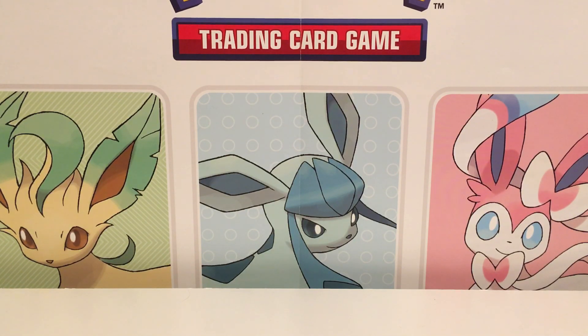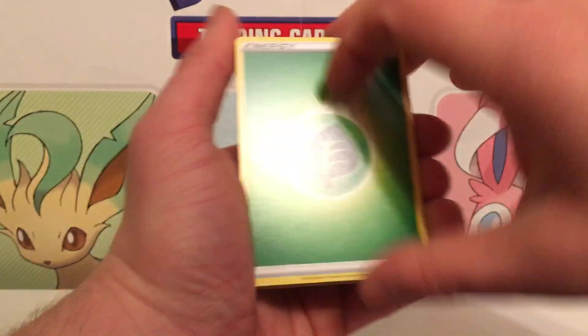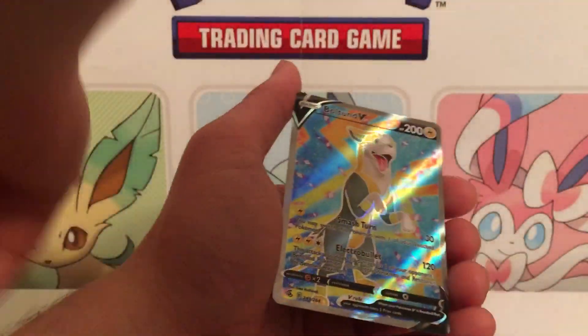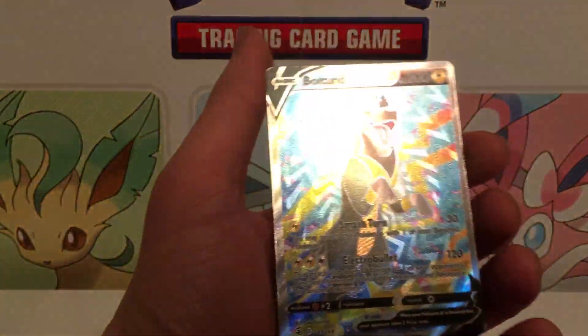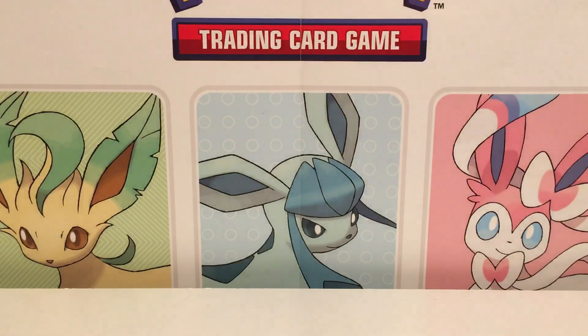What do you guys think about Building Battle Kits? Are you interested in them at all? I did Evolving Skies and now I got this one. I like doing these openings — it's something fun and different. Not everybody does Building Battle Kit openings. We got a Boltund and... a full art Boltund V! Look at that — beautiful Boltund. He's a happy puppy! This battle kit has kind of been on fire.